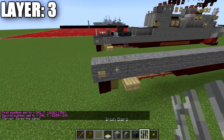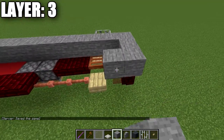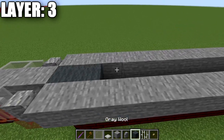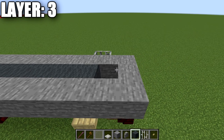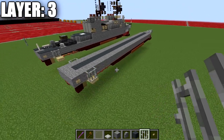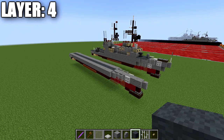We place down a birchwood button on the back and then two iron bars. We place down a stone block across the back, then another row of stone all the way to connect our sides together. The inside here we fill in with gray wool, and on the back we do the same thing — a birchwood button and two iron bars. That completes everything for layer number three, and with that we move on to layer number four.